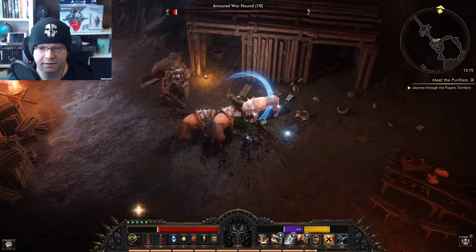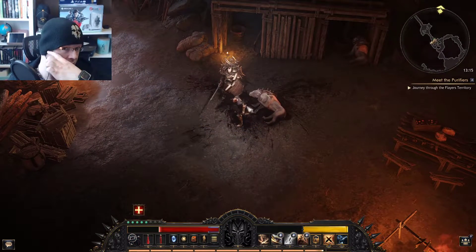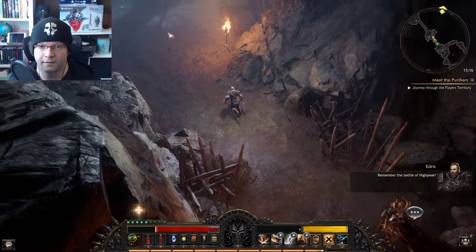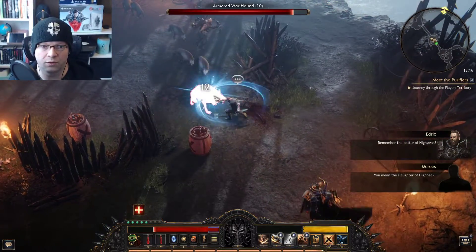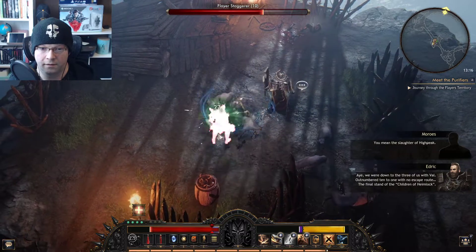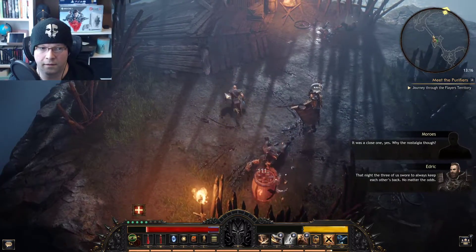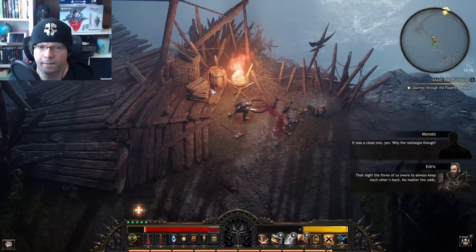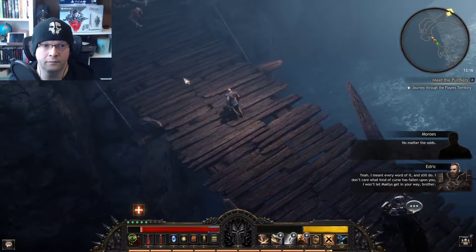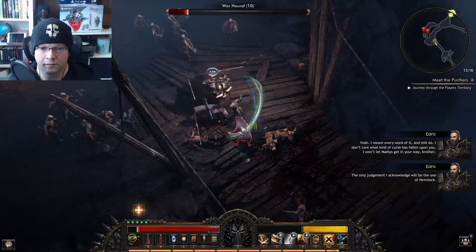I'm going to try to keep this at around the 20 minute mark, sometimes even 15 minutes. But with 15 minutes you just barely start to scratch the surface. I feel like I'm just starting to say something. The NPC dialogue kicks in about the Battle of High Peak, being outnumbered 10 to 1 with no escape — the final stand of the Children of Hemlock. I meant every word and still do. I don't care what kind of curse has fallen upon you.